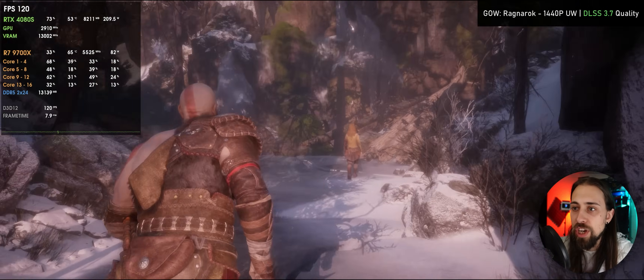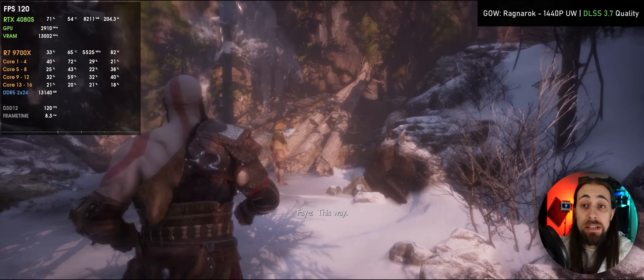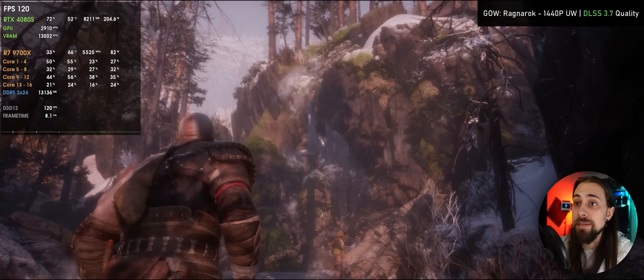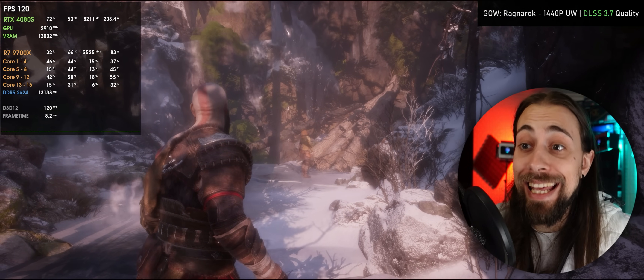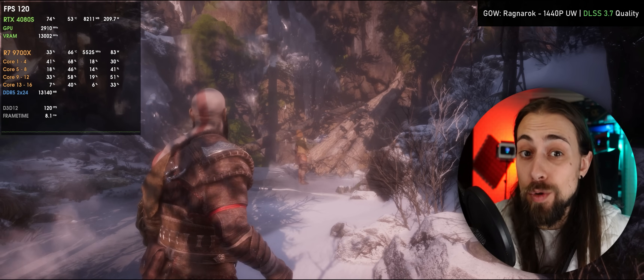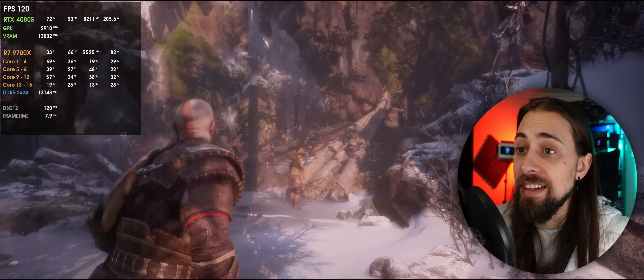In terms of general quality, they all look great, honestly. If you can run at native, do it — it's the best quality you can get. But if you're running XeSS quality, XeSS, or FSR, they all look great in terms of fine detail.